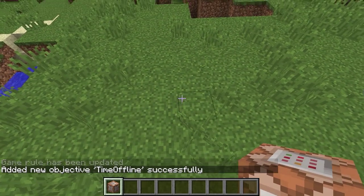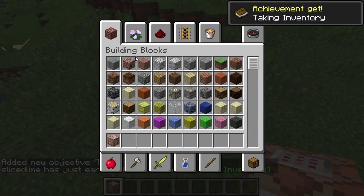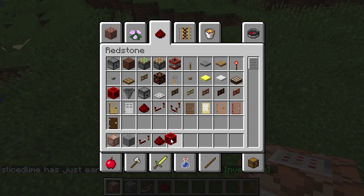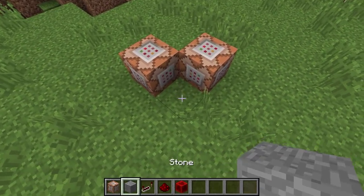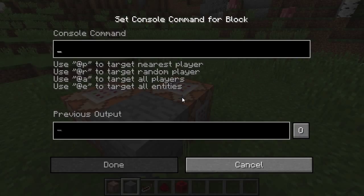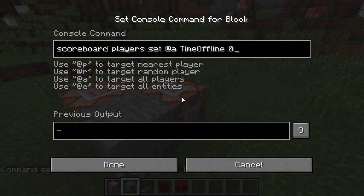We're going to be using a whopping two command blocks for this. One of the command blocks is going to do: scoreboard players set @a time_offline 0. The @a selector will match any player that is currently online.